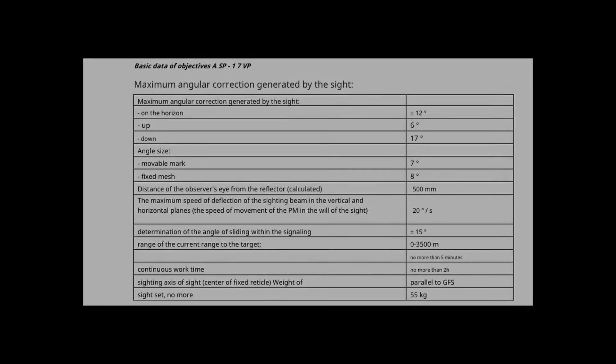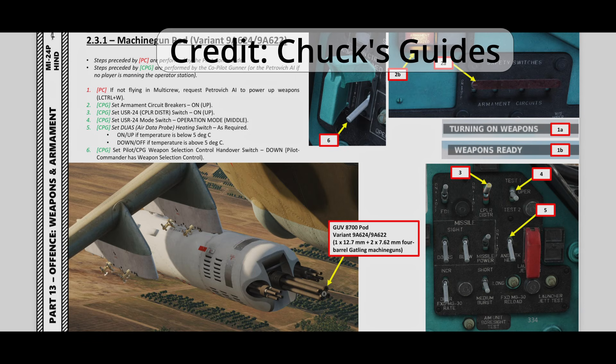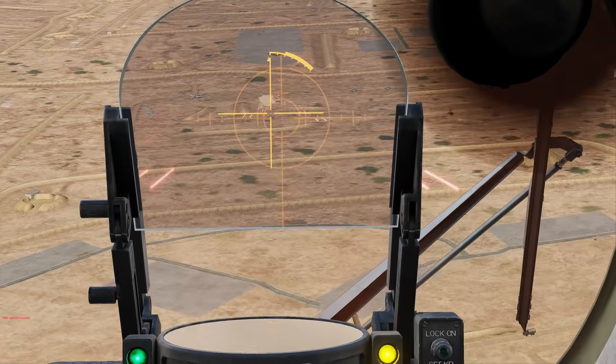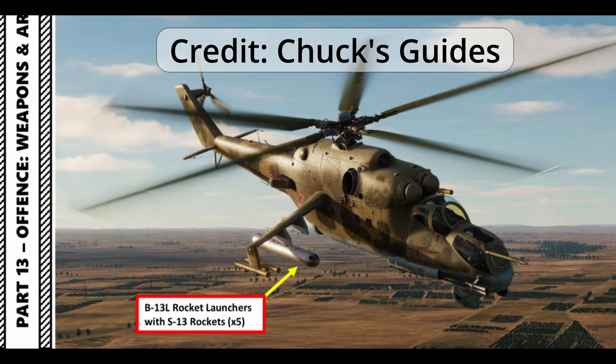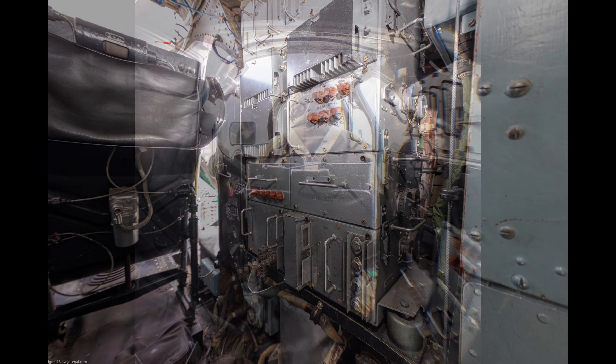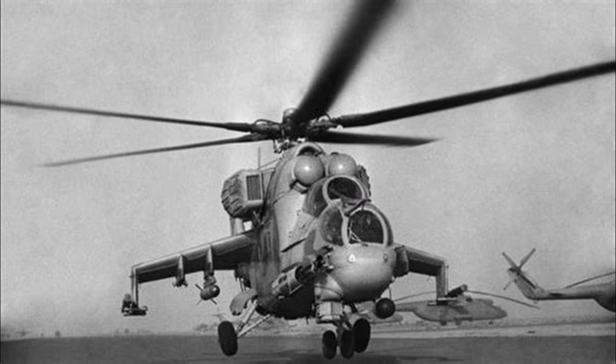The CCIP sight only works for the inbuilt gun — the Yak-B — and the S-5 and S-8 series rockets. You do get CCIP if you select the 7.62mm GSh minigun, but it's just using the Yak-B ballistics and will undershoot. For S-13 and S-24 rockets, the ADS-VU ballistics computer is only using S-8 ballistics, since the ground crew leave the S-8 card in — cards for the S-13 and S-24 were never developed.